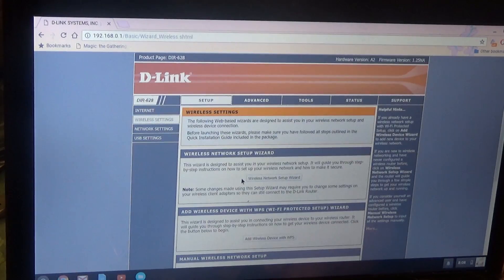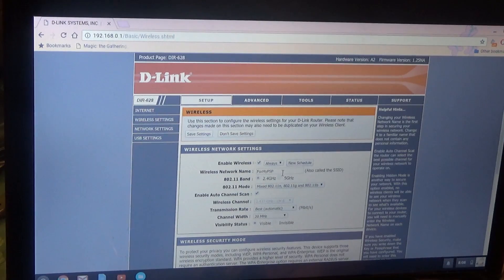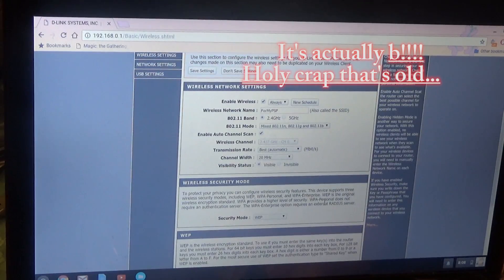The next thing you're going to do is set up your wireless on the router. A lot of these have wizards — don't bother with that, we're going to do a manual wireless setup. I'm going to name this one 'ForMyPSP' as the broadcast name, and we're going to do a mixed mode of N, G, and B. The PSP should have no problem connecting to one of those three. I'm wanting to say it's N, but it could be G — it's been a long time since I've done this.